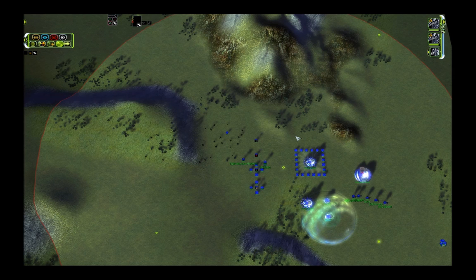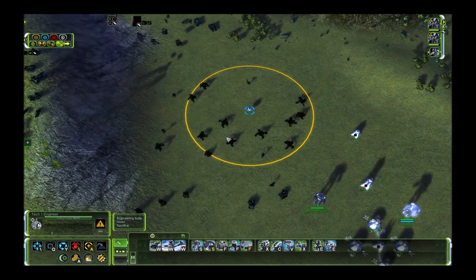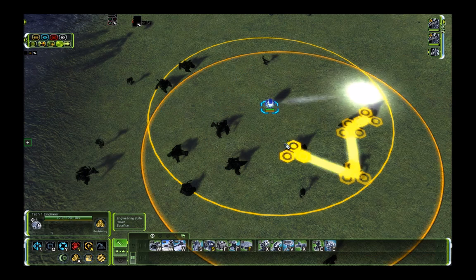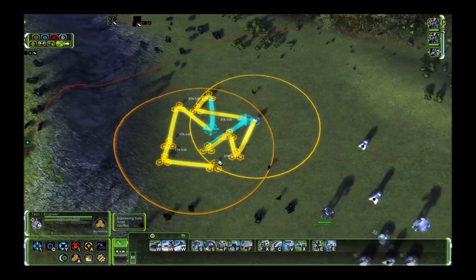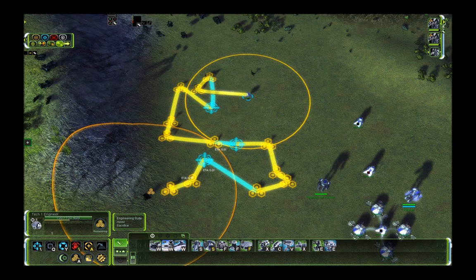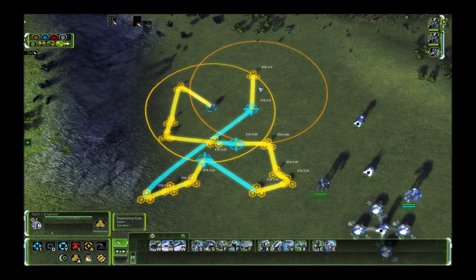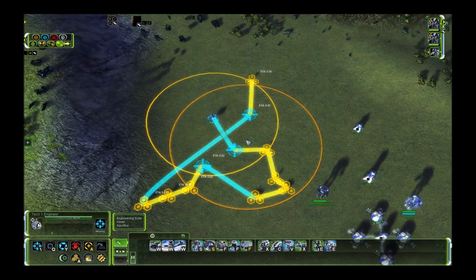Usually you measure efficiency by the time these structures need to repay their own cost in mass. We start with reclaim because reclaim doesn't need any time to repay its own cost. So when you can get reclaim, that's always the best source of economy in this game and it will always stay this way. Usually when you get reclaim you use it to upgrade MEXes, because unless you really need units right now, the reclaim is going to help you more in the long run if you put it into MEXes instead of units.